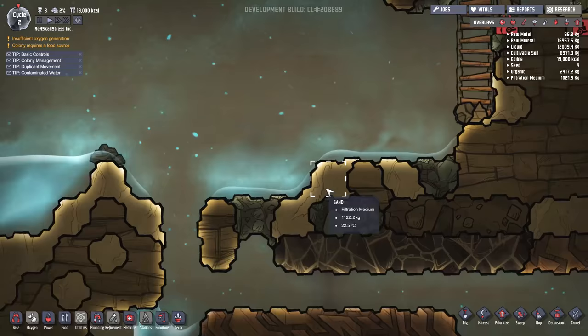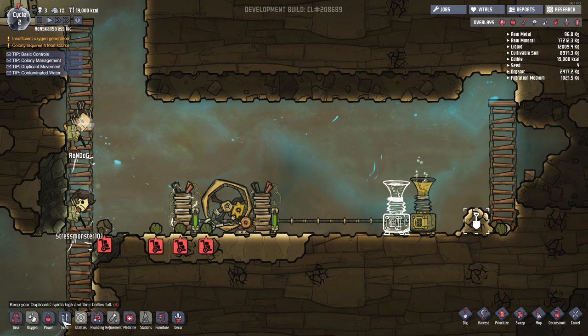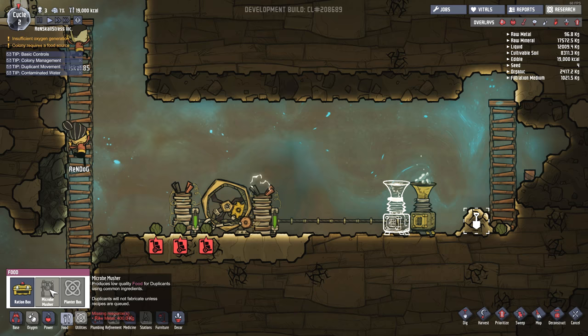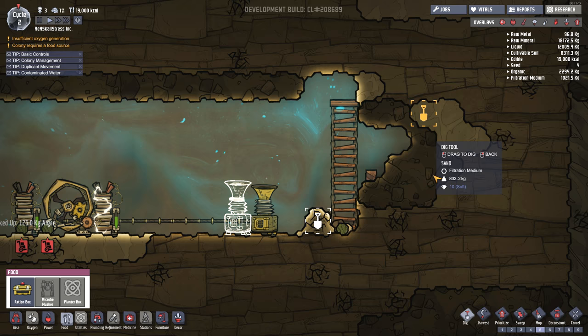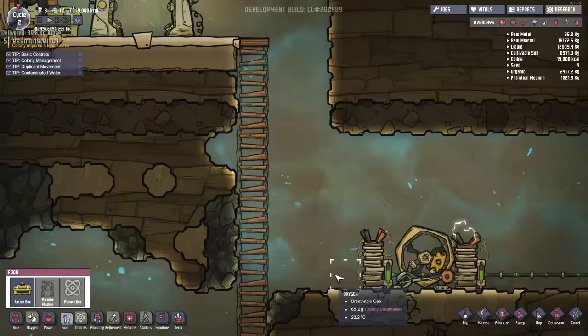Let's have a look - what else can we collect down here? What is this jazz? Fertilizer - probably need a little bit of fertilizer at some point. But it looks like we pretty much got our power sorted. We got our oxygen sorted. I suppose the next step is going to be food, and for that we need to make a microbe musher. It needs raw materials, so I guess we probably just need to do a bunch of digging - just dig out a whole bunch of raw materials.